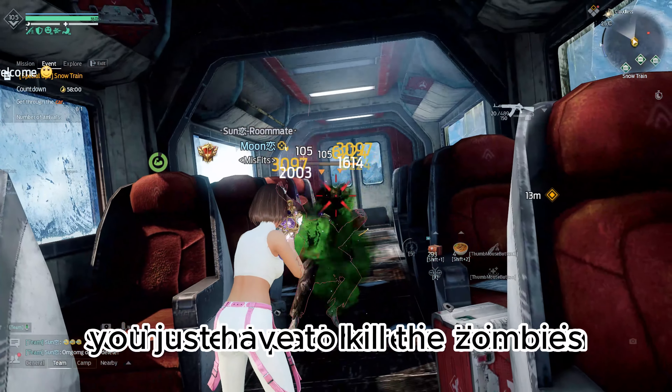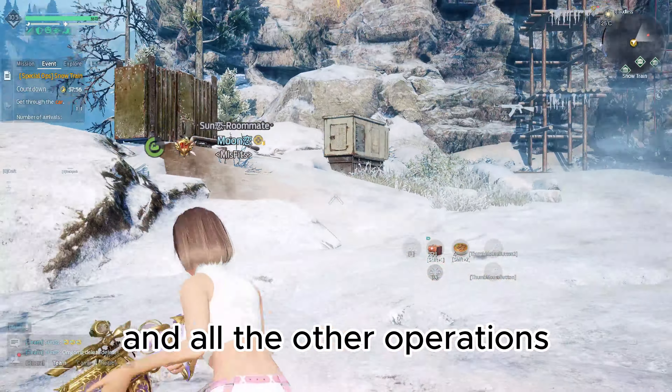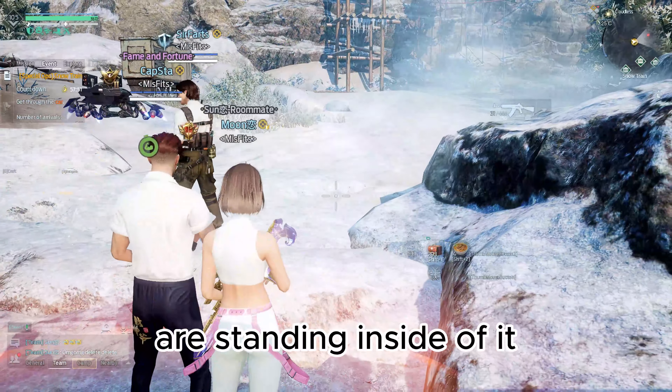For the NIST train part here, you just have to kill all the zombies and then move on to the next checkpoint. In all the other operations the other checkpoints are usually bigger, but this one is really small, so make sure all your teammates are standing inside of it.